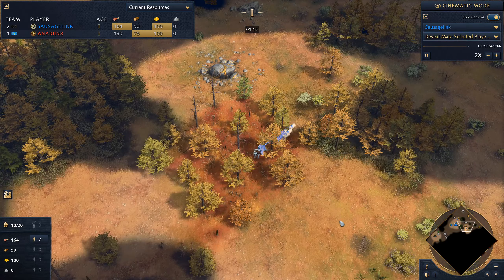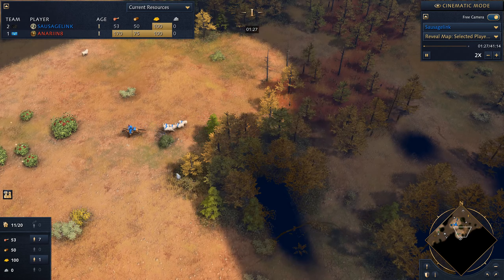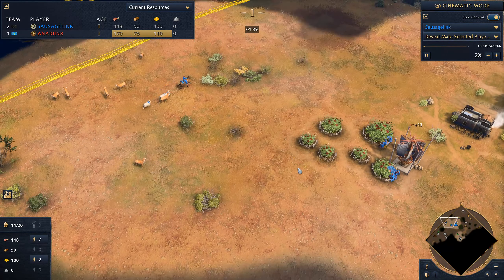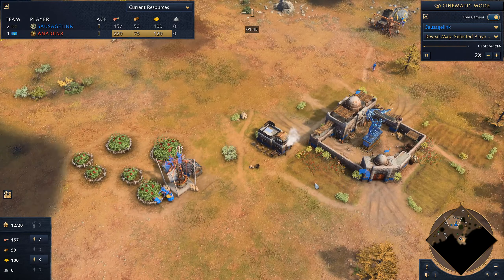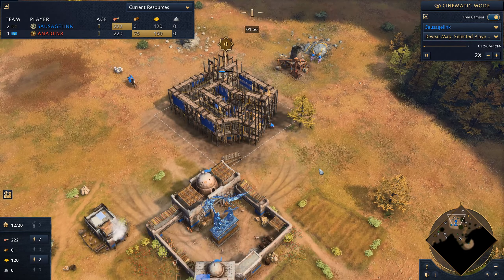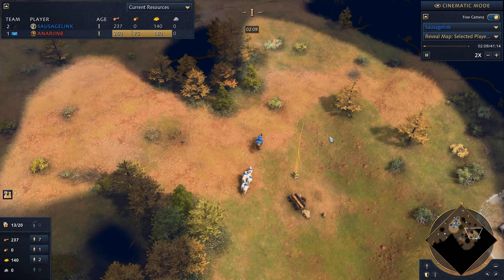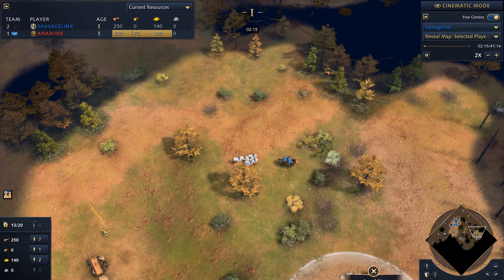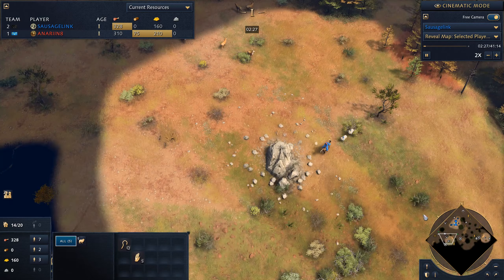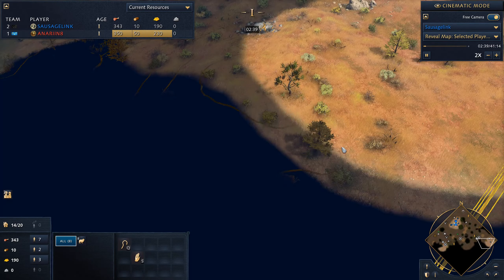Going with a double scout opening right away because I really want to deny sheep off of the map. French players do make use of sheep — they don't really have easy food options early, so you'll often find them going for deer hunts or grabbing up sheep as efficiently as they can. And those Royal Knights cost a lot of food, not just gold. We're already up to 15 sheep. That's pretty good.